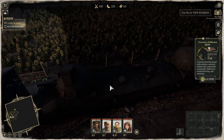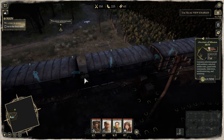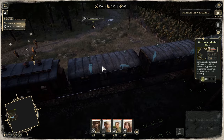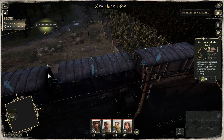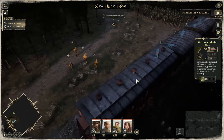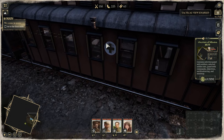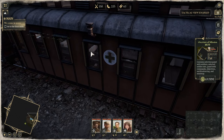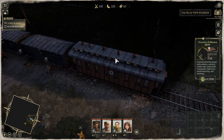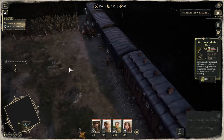Then we have a little kind of boxcar, and another one, and another one — three of them where I imagine we keep goods and resources. And then there's a little passenger car at the end. Although it might also be a field hospital type thing, because it does have a medical symbol on the side. Maybe that's more of a medical area. We'll find out as we play.